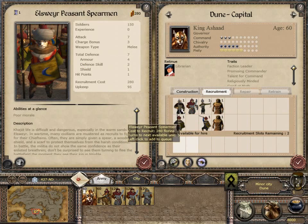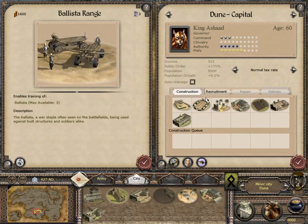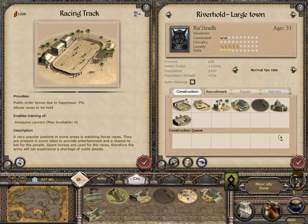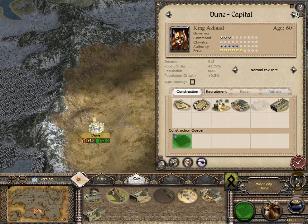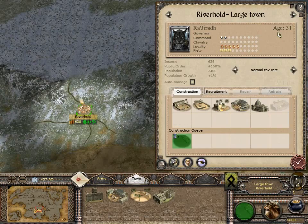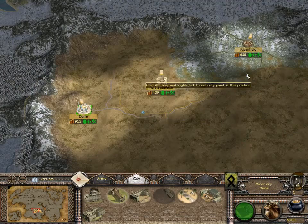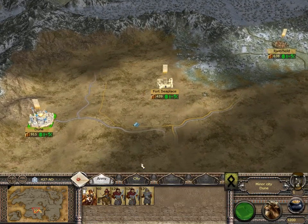We also have peasant spearmen, peasant archers - quite a bad unit roster. The lancers seem okay, I guess. Let's start by making communal fields - we want to grow as much as possible, because growth is important here. That means more money, because there's more people who will pay our taxes.